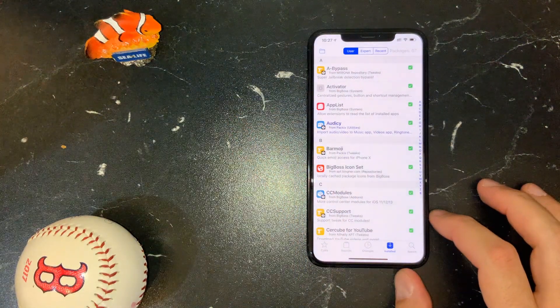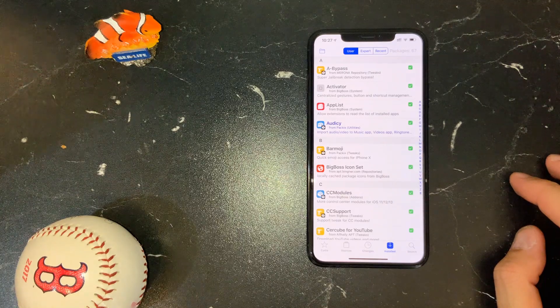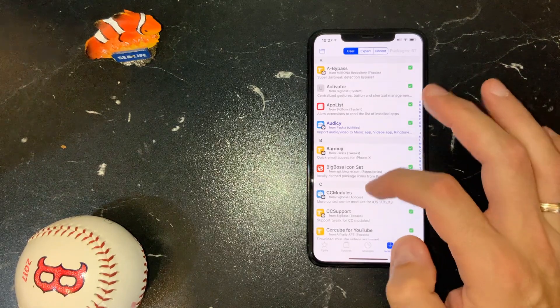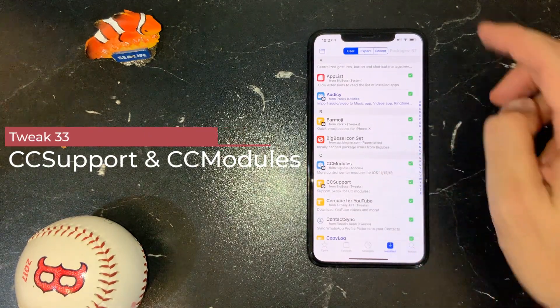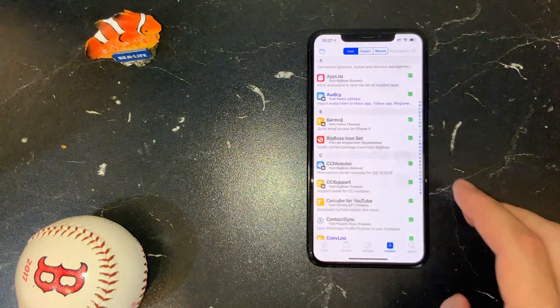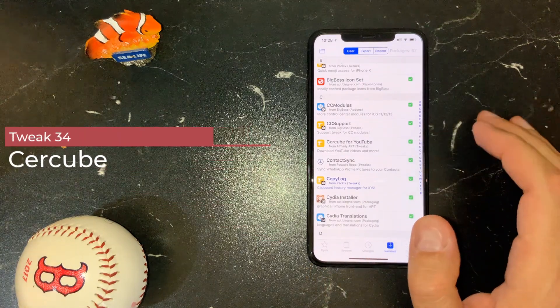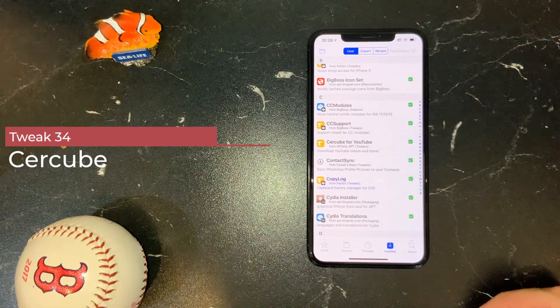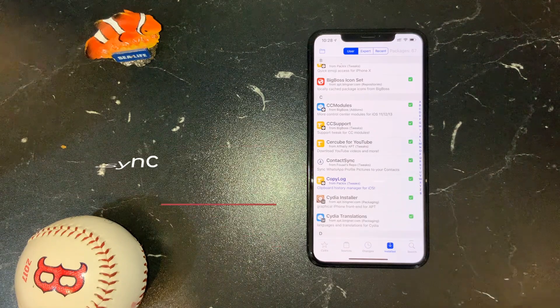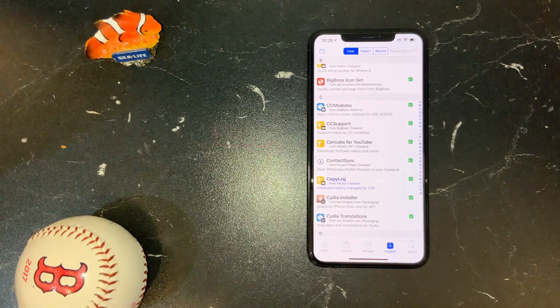Apart from the mentioned tweaks appearing in settings or as a separate app, there are some invisible tweaks which only appear in the installed section of Cydia or any other package manager. For example, CC Support and CC Modules let me place additional things in my Control Center. I'm using Circuit for YouTube to play YouTube in the background. I'm using Contact Sync, which synchronizes contact photos with my WhatsApp.